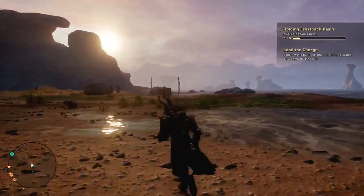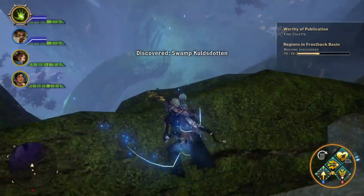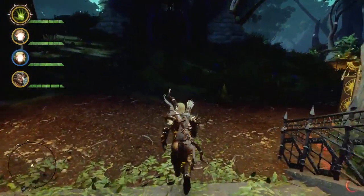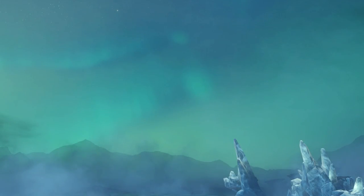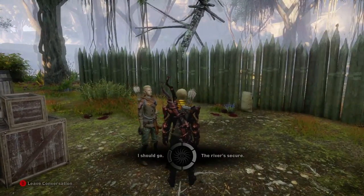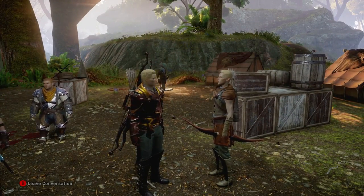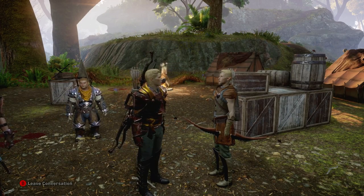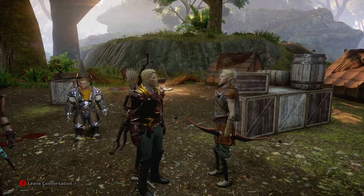The new environment of Frostback Basin is gorgeous — unique lighting, new plants and trees, and easily maneuvered with various paths. The environment continuously changes as you progress through the area's plot, with ice structures from a dragon, daylight changes from dusk to night, and a pretty aurora in the sky. The Inquisition's presence in the Frostback Basin is very well demonstrated; large camps and patrols can be seen all around the area. The presence of Inquisition forces was something the main game was lacking, so it's nice this has been greatly improved, really helping create the sense of leading a large and powerful organization.